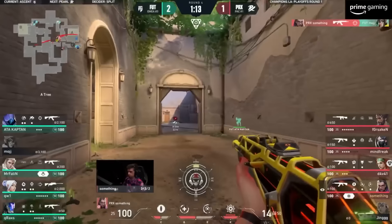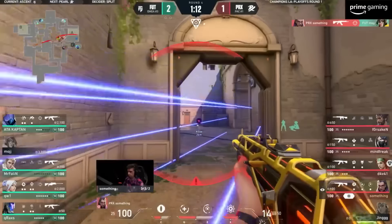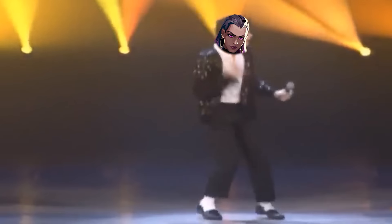Something got the entry, and Mr. Fallen tried to punish by clogging up this lane with his Hunter's Fury, but Something dodged it with his Dismiss — like a smooth criminal.